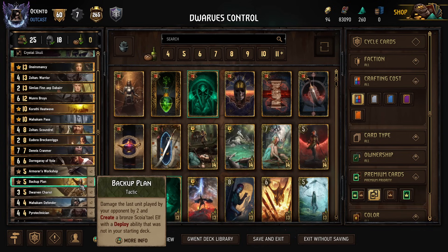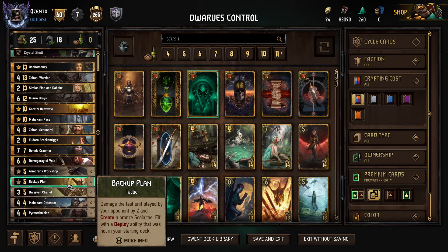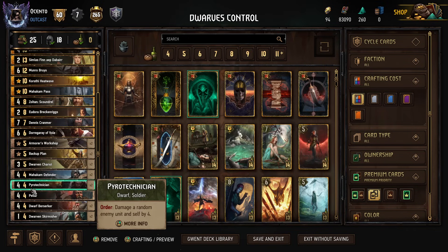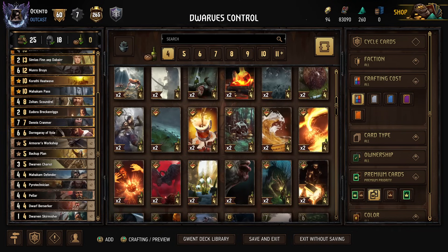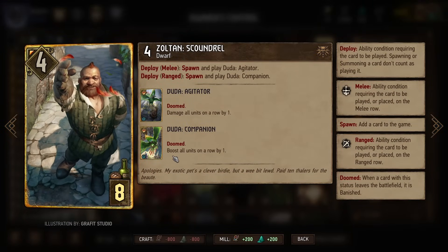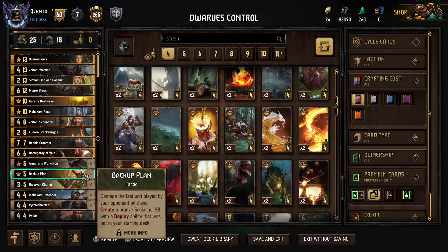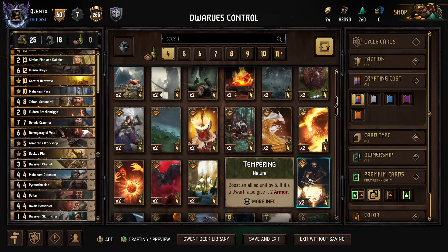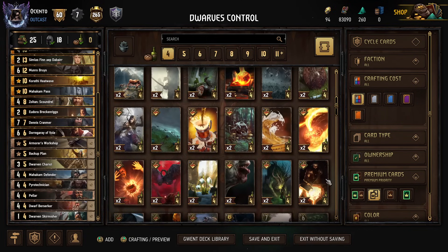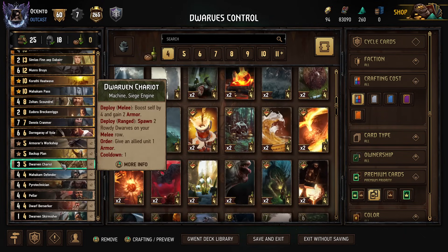Backup Plan is essentially a backup for Armorer's Workshop — the Workshop is the primary target. Backup Plan helps if we can't get anything we need, and it can actually help with same-turn removal if we don't have stored damage on the board like a Pyrotech, Berserker, or Skirmisher. Also, if you're finding it hard to stack bodies for setting up the Zoltan play or looking to boost all units on a row by one, Backup Plan does wonders. It's more flexible than putting in Tempering, where you're using a 13-provision card to thin two 4-provision cards that only give 10 points and 4 armor.